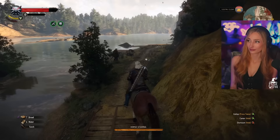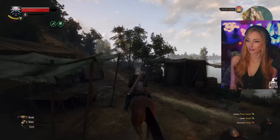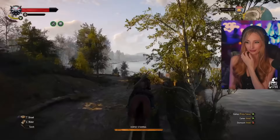And back to Roach, who is waiting so patiently. What a good horse. I think I'm supposed to be going the other way - it had me wanting to go this way first. So let's go through. And Roach will guide us straight. It's nice that you don't have to steer when you're just going on the path. That's pretty nice. So I'm assuming there's going to be some other little side quests and things around here.